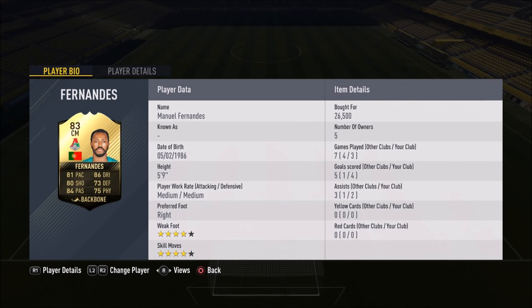Today I have a video on the new Inform Manuel Fernandez from Team of the Week 12. He cost me 26 and a half thousand coins. We're going to be reviewing him today — he is five foot nine with medium-medium work rates.